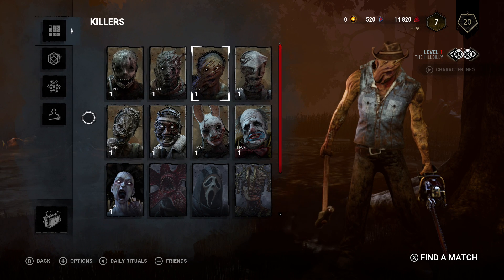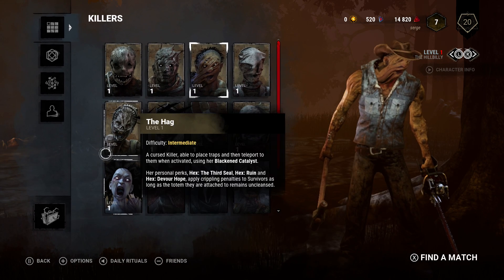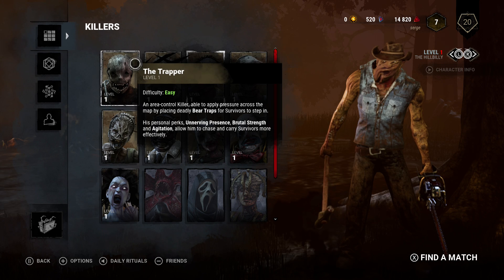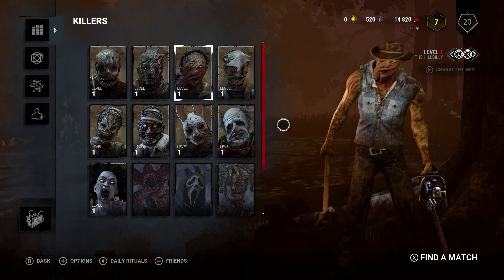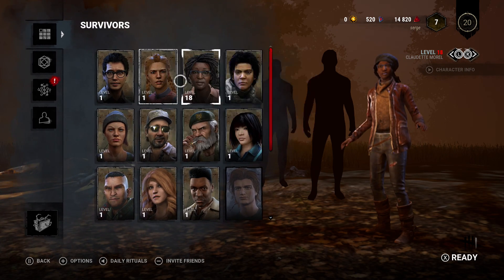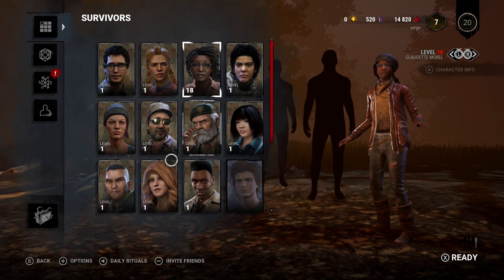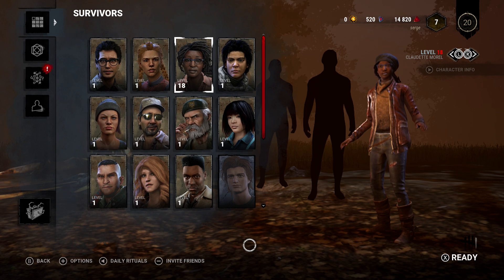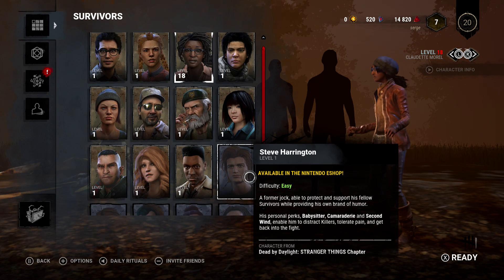The base game gives you a pretty decent amount of DLC. For killers you get Hag, Doctor, Clown, and Spirit, along with the base game killers Trapper, Wraith, Hillbilly, Nurse, and Huntress, for a total of 9 killers. For survivors you start with all the base game survivors and also receive Ace, Bill, Feng, Kate, and Adam for a total of 11 survivors. This is a pretty generous amount considering you start with six survivors and five killers in the base game.